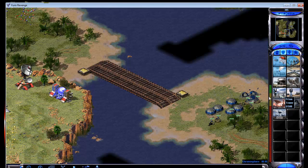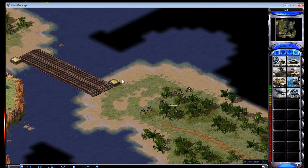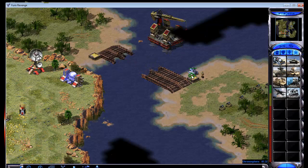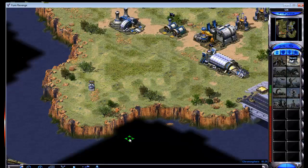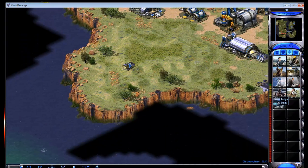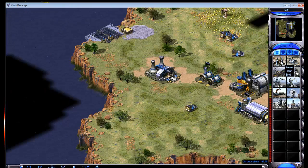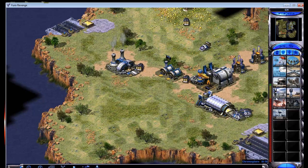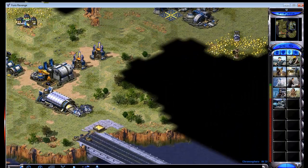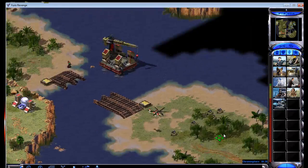I'm going to try to kill this bridge as soon as possible. This is actually going to work out nice because he put his naval yard there, which is going to save me a little bit of time — it will cost him a little bit of money. Now we got to start planning for his naval. To do this I usually like to get a Krono Legionnaire.